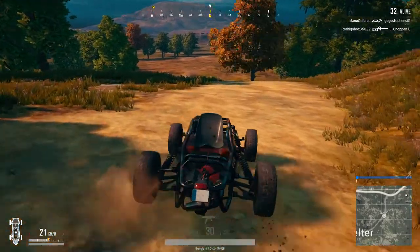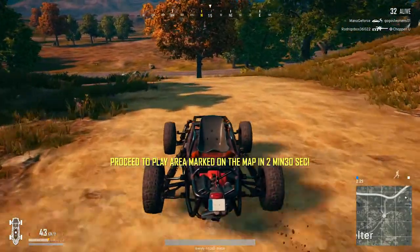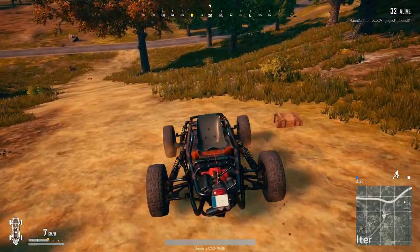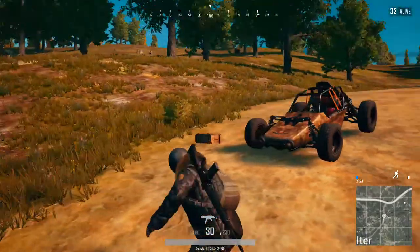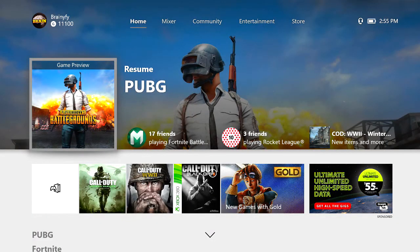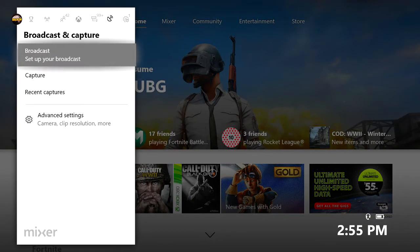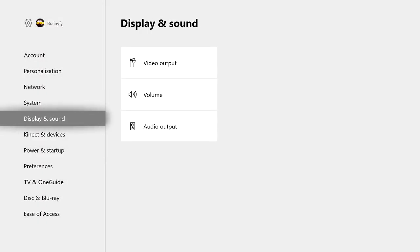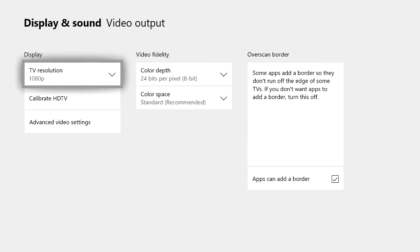The next thing you guys can do to increase your frame rate in the game is lower your resolution. Now if you're a PC player you know that lowering your resolution actually makes things better — it makes it so that the game has to render less pixels. The way to do this is to go to your settings, go to Display and Sound, then Video Output, and change your TV resolution.